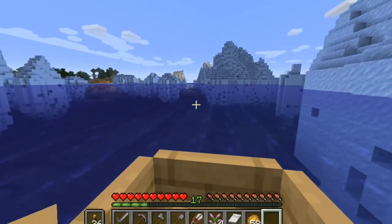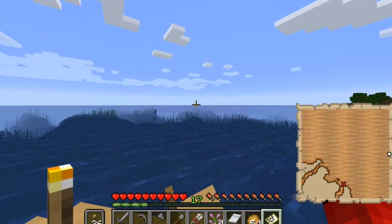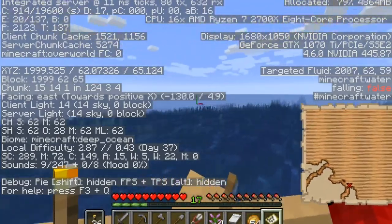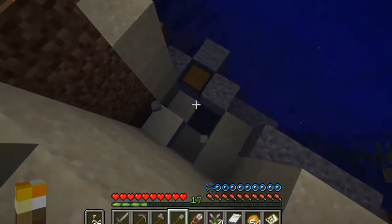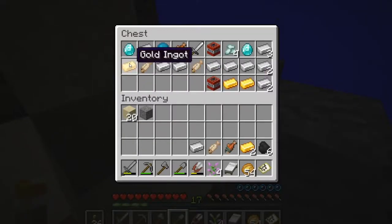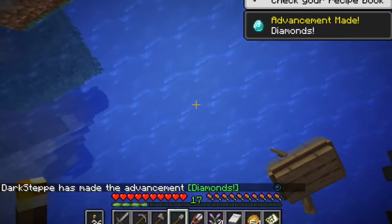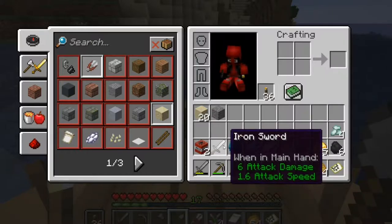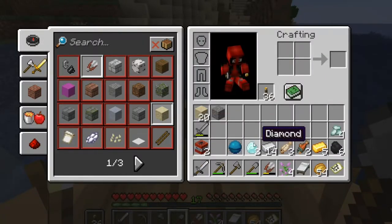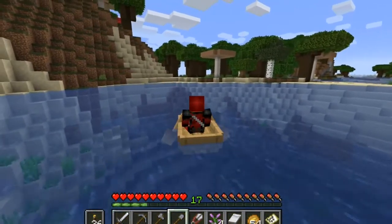We just managed to get ourselves a buried treasure map and we need to go west. We found it! It's so full — oh, heart of the sea! What did we get? Some TNT, iron sword, heart of the sea, some diamonds, lots of iron, some fish, some gold — much needed — and prismarine crystals. Not bad, not bad!